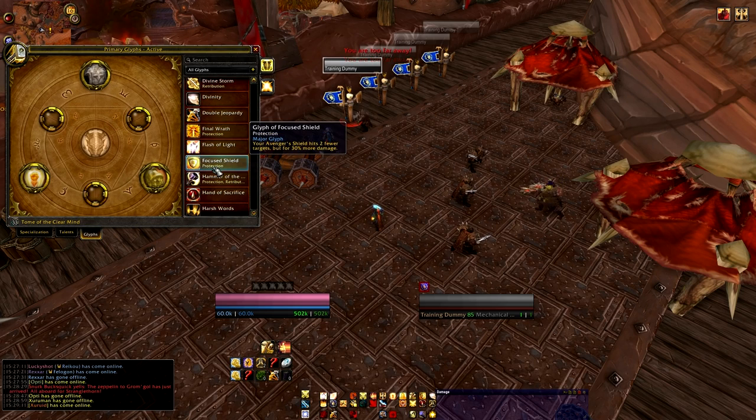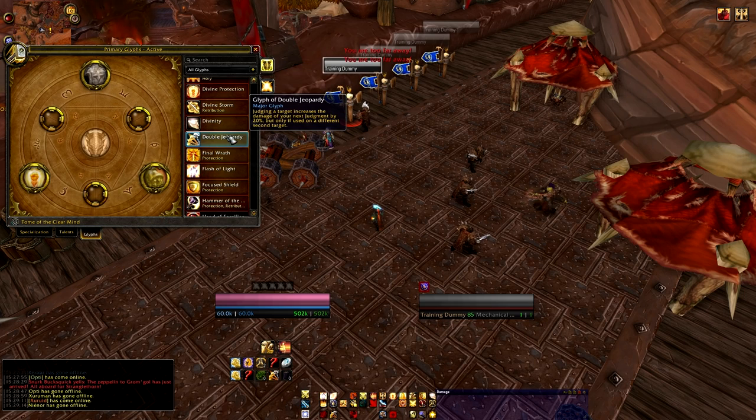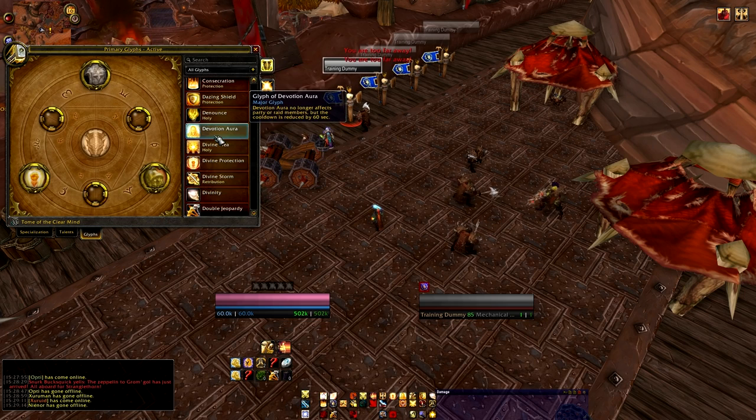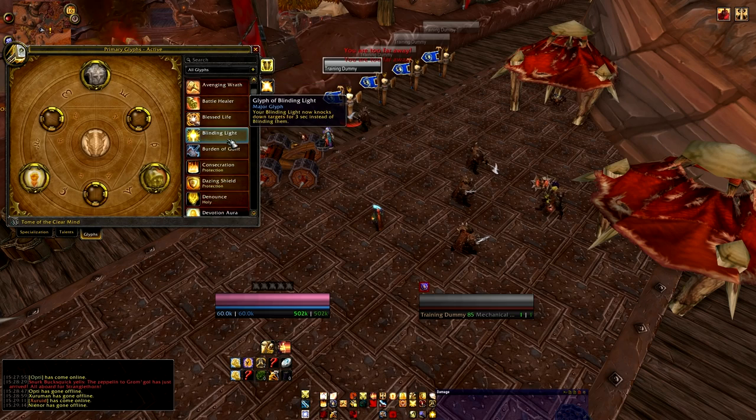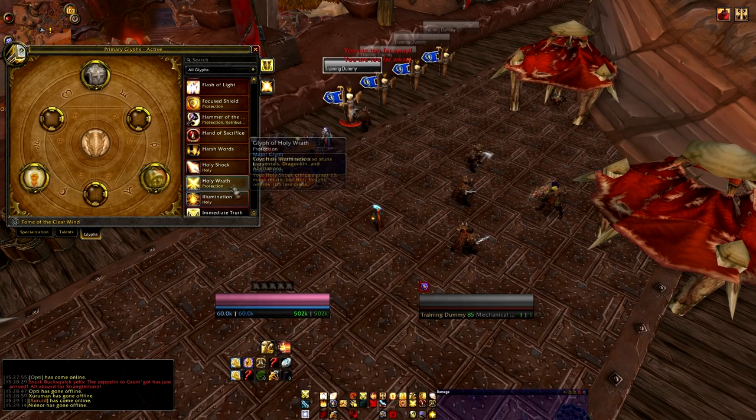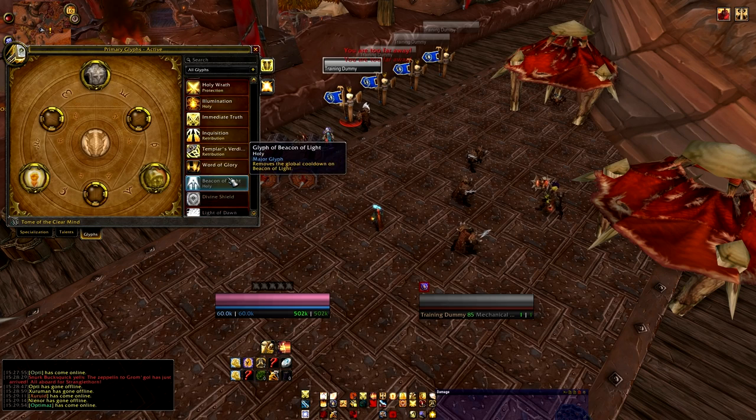One of the main glyphs people like to swap to is Glyph of Focused Shield — a tremendous little glyph. Your Avenger's Shield won't hit other targets, but it hits 30% harder. For single-target boss fights where you're not tanking adds, why would you not want that extra 30% damage from Avenger's Shield when it already hits so hard? Also worth considering: Glyph of Double Jeopardy if you want to increase your damage further, and Glyph of Holy Wrath, which will stun some things for you. Lots of useful options.